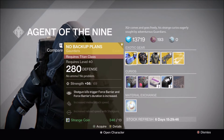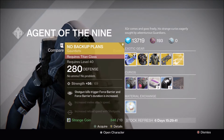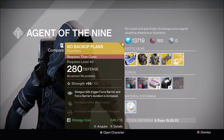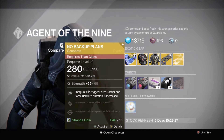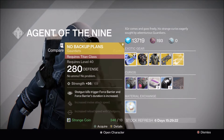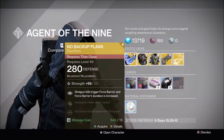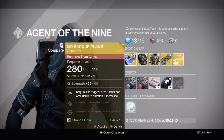Starting off with the Titan, Xur has brought the No Backup Plans with 280 defense — a full strength build. Shotgun kills trigger Force Barrier, and Force Barrier's duration is increased. These gauntlets are probably the best Defender Titan gauntlets for PvP, because whenever you get a kill with the shotgun it triggers a Force Barrier, giving you more effective health. It's really good, so if you guys have 13 strange coins, be sure to pick them up.